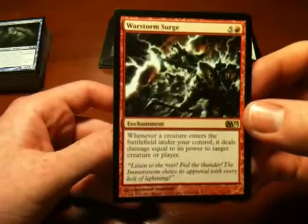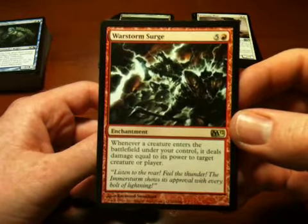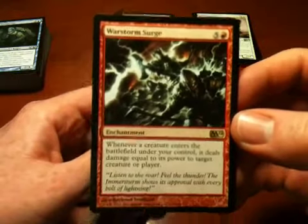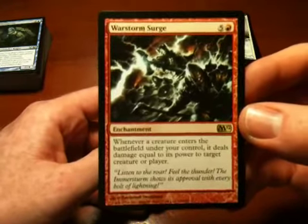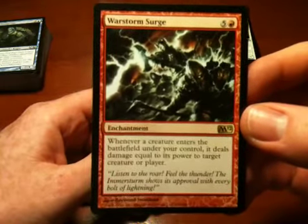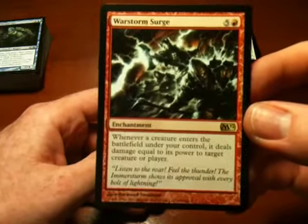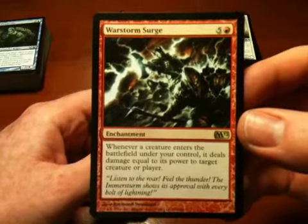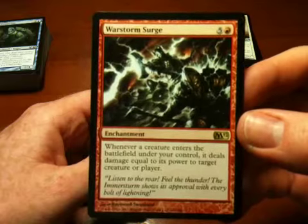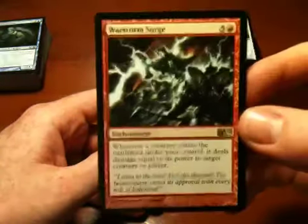Warstorm Surge. I think this is a cool card — it's a nice little direct damage effect. The deck I always liked playing when I was a teenager was the Goblin Direct Damage deck: a lot of really cheap creatures that you could power up and a lot of cards that deal direct damage. This is a perfect card for that kind of deck. You put a bunch of goblins in, and every goblin that shows up basically gets to inflict damage on a particular target as it comes in. The artwork is good too, so this is a good card.